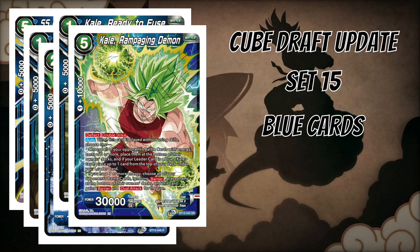Kale Rampaging Demon is a five-cost card with deflect and double strike. Higher-cost cards are easier to play in cube since the format runs longer and isn't as fast-paced as competitive play. When played without using skills, you choose one of two effects: place all opponent's battle cards with energy cost three or more at the bottom of their decks, or — if you have seven or more energy — place all opponent's battle cards ignoring barrier at the bottom of their decks and this card gains barrier and dual attack for the turn. Only two specified blue, so at seven energy you pay five and keep two energy open, getting a 30k double striking dual attacker with barrier and deflect.